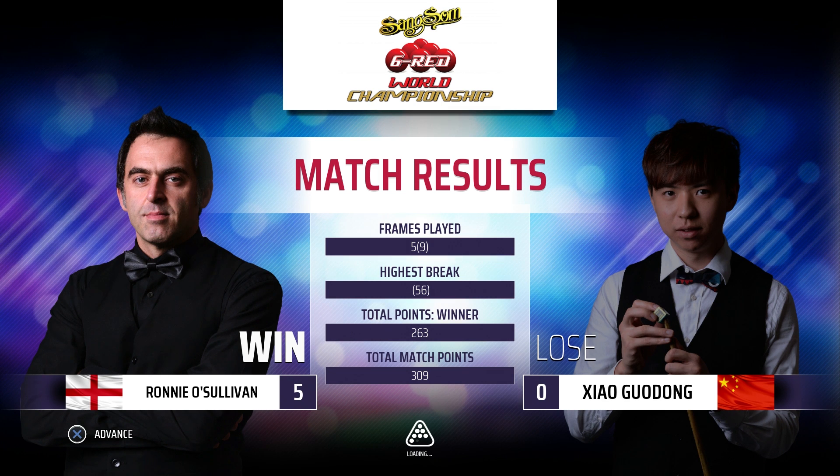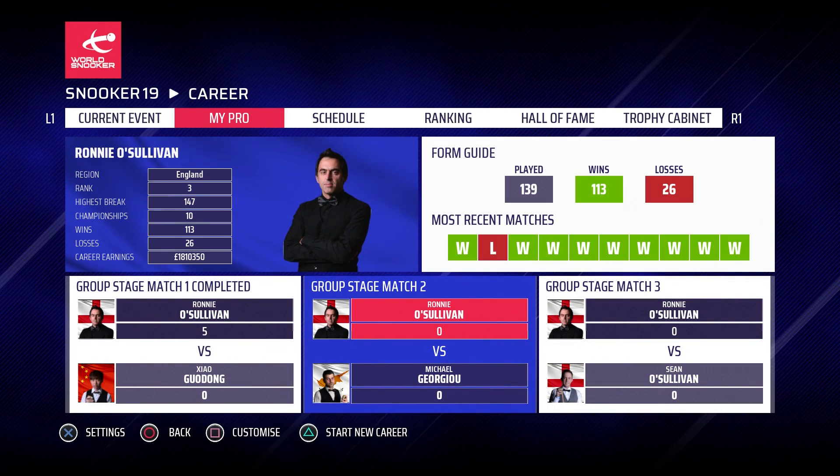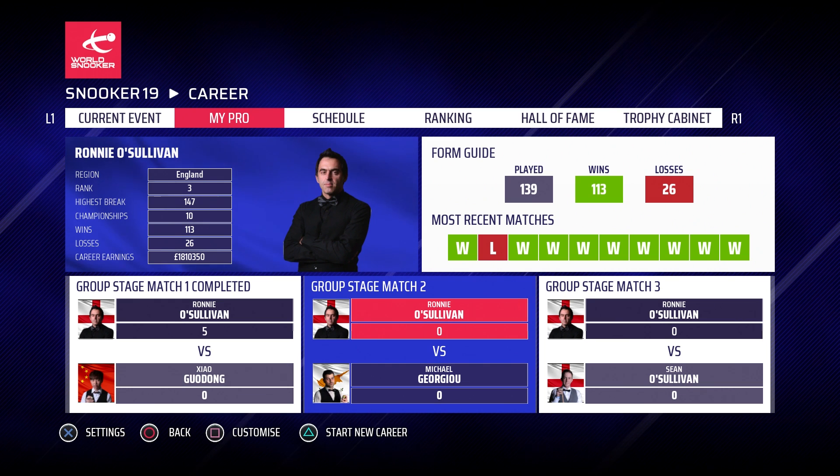Let's see who we're playing next - Michael Giorgio, world number 39. I'm quite looking forward to that, should be a pretty decent match. If you get through the group stage you win 3,500. Group stage invitational match two and then it's an O'Sullivan versus O'Sullivan match after that. Almost pressed a terrible button there that would have started a new career - awful. If you've enjoyed that make sure you leave a like down below, subscribe to the channel for regular Snooker 19 videos, and I hope you guys are having a wonderful day. Thanks for watching, goodbye!